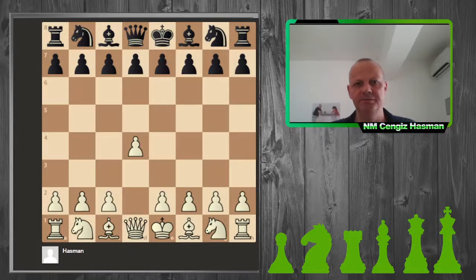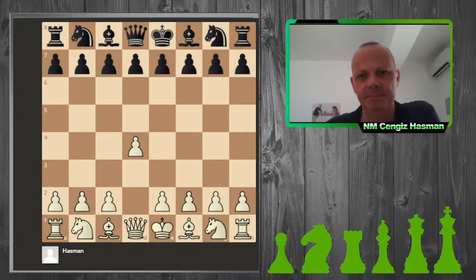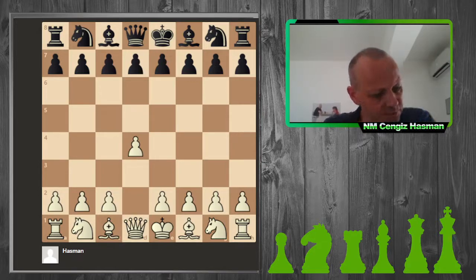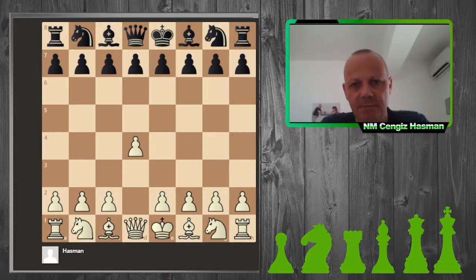Welcome to my latest video everybody. This is UK National Master Genghis Osman from Cyprus. My latest video is 'Challenging Mongolia's 2nd best female chess player,' and my opponent today is International Master Davaademberel Nomin Erdene, rated 2399 at the time.